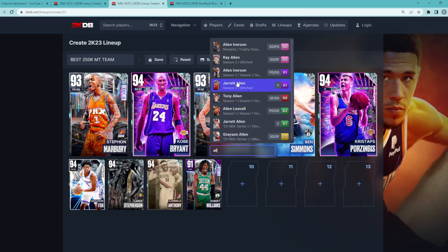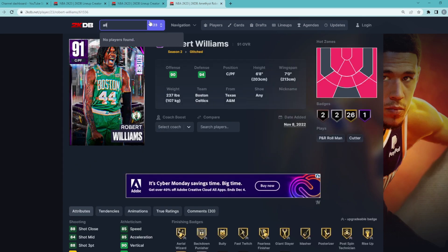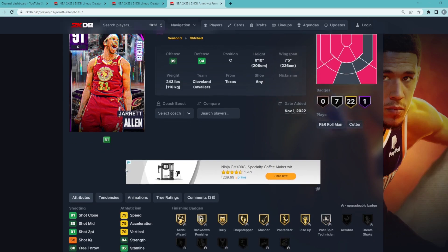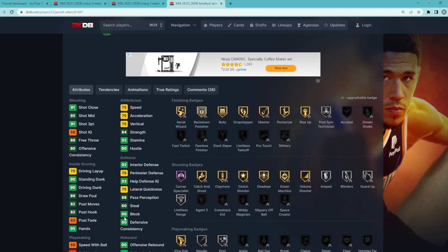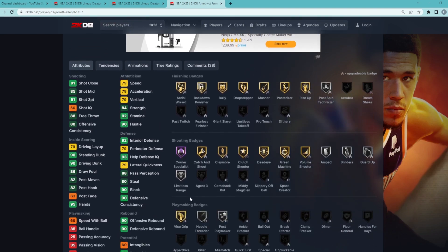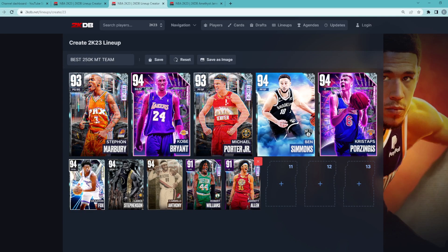To round off the squad, we're going to go for the Amethyst Jared Allen, who is probably the best budget big man in the game. At the backup center position, he's going to bring us some really good defense. He's a center, 6'10" with a 7'5" wingspan — 92 interior defense, 90 block, 80 steal, 79 lateral quickness with a 79 perimeter. He's also going to be glitched three-point shooting-wise with a 91 three-ball, 85 mid-range, Hall of Fame Corner Specialist, Gold Catch and Shoot, Claymore, Clutch Shooter, Deadeye, Green Machine, and Silver Amped, Blinders, Guard Up, and Limitless Range. For about 10,000 MT, Jared Allen is going to be an amazing backup center.